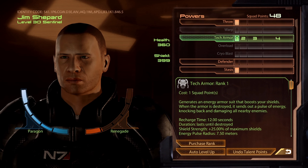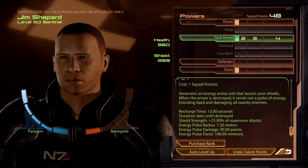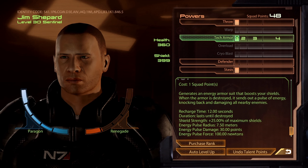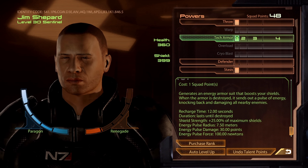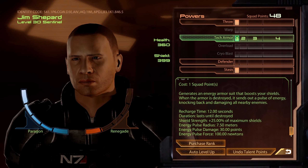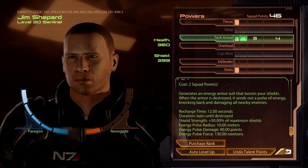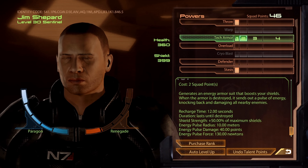You'll have 4 points free when you get to Lazarus Station, so right away you want to get Tech Armor rank 2. Tech Armor gives you bonus shields that last forever until an enemy depletes them. When you hit shield gate it sends out a pulse — at rank 1 that's a 7.5 meter radius, 30 damage, 100 newtons of force. At rank 2 you get 50% shield bonus, 10 meter radius, 40 damage, and 130 pulse force.